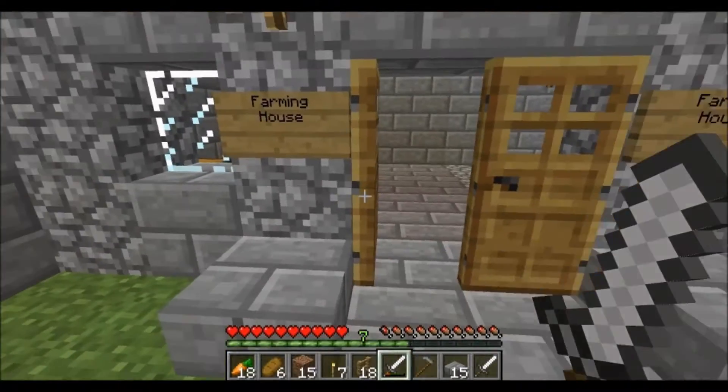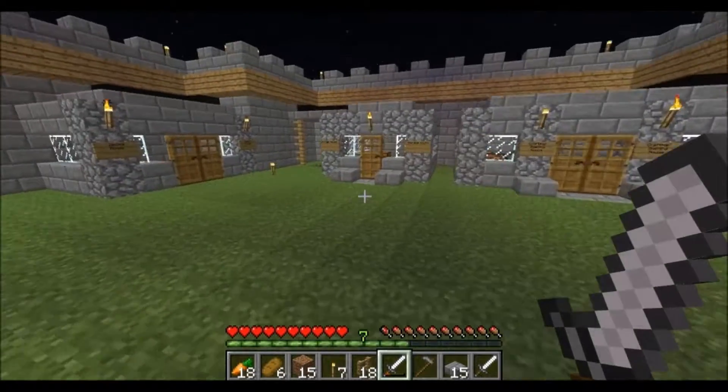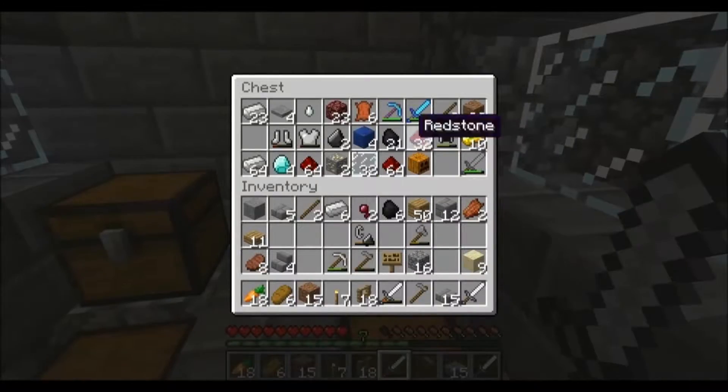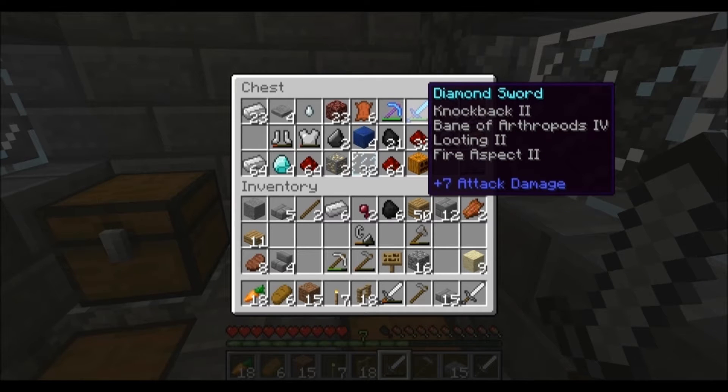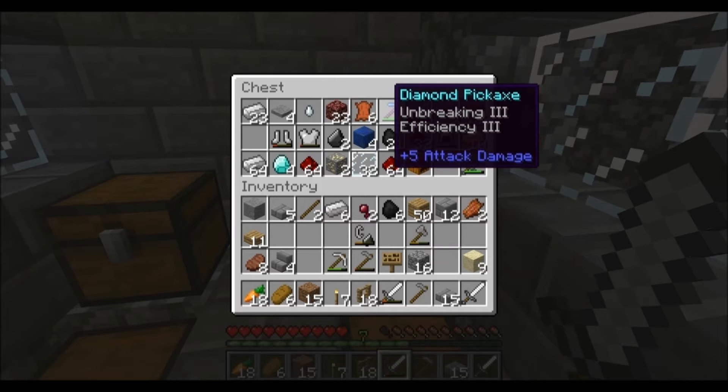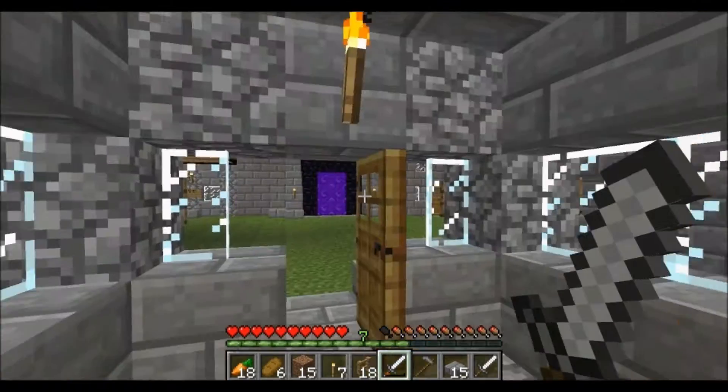And okay, you know what, I still have two more things that I'm excited about. Now if I go into my sword house, you'll see I enchanted my diamond sword. I got knockback two, bane of arthropods, looting, and fire aspect. And I don't know if I showed you my diamond pick, but obviously unbreaking and efficiency three.